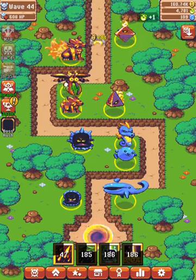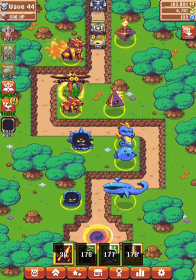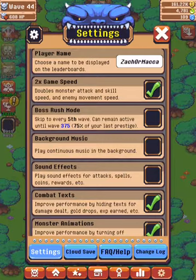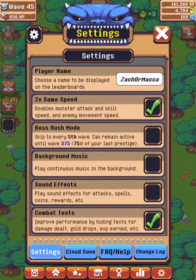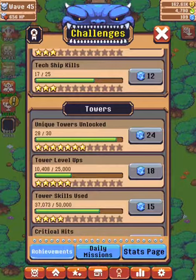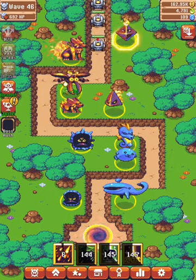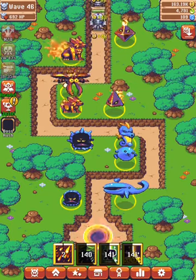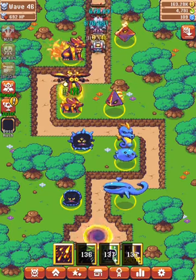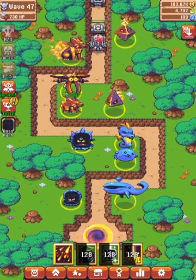So let's get into it. Starting off, you're going to want the 2x game speed — it can be found right here. It costs 500 gems and is pretty costly. 500 gems is quite a lot for the early game, but it's very, very worth it.